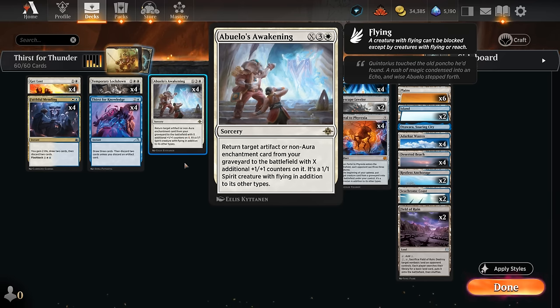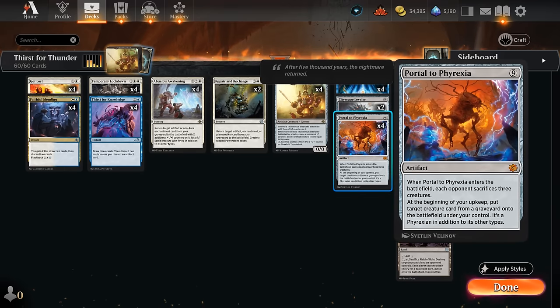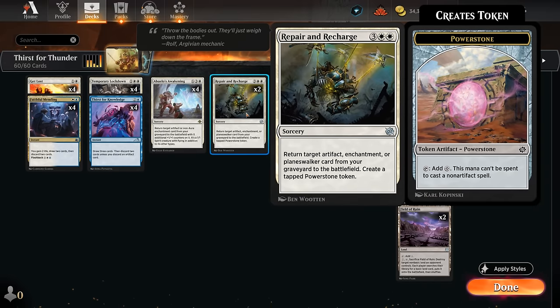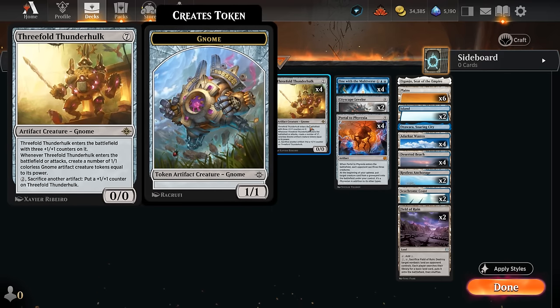So it's a four-mana reanimation effect that can potentially bring back the likes of One with the Multiverse, Cityscape Leveler, and Portal to Phyrexia, which we're all pretty familiar with in Standard. The fact that we can do so a turn sooner compared to Repair and Recharge at five mana means we can get on board faster. Awakening also makes for a nice mana sink in the late game, generating a very large Spirit token.